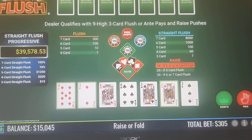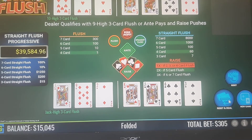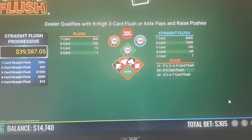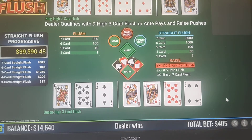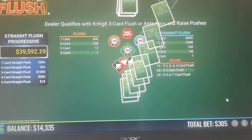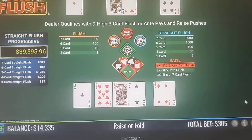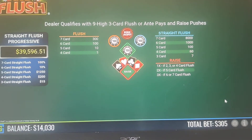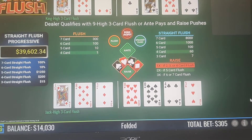Jack-9-2 — you might be tempted but it's not Jack-9-6, so we're going to fold that. Even though we would have won, folding that was the correct call. Jack-8-3 — again, not Jack-9-6, so we're going to fold that. We would have lost anyway.